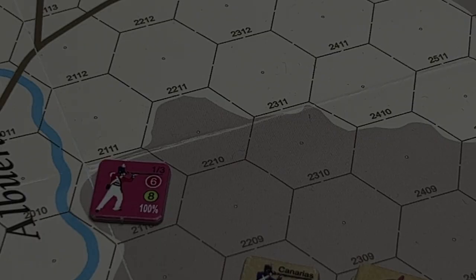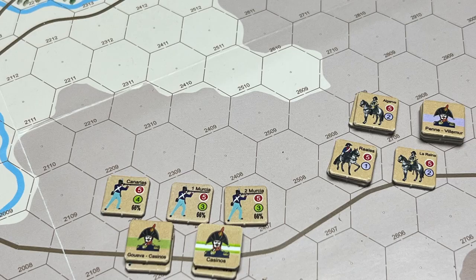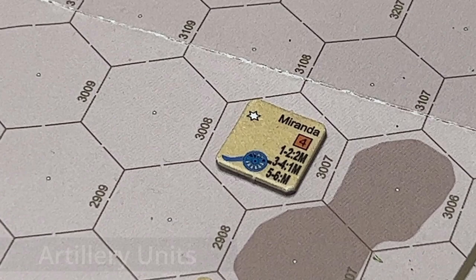A unit can change its facing 60 degrees by paying one movement point — except units in skirmish order, for whom changing facing costs no movement points. Units may also perform double march, spending six movement points, but with limitations: they cannot engage in musket fire, change facing, or detach skirmishers.